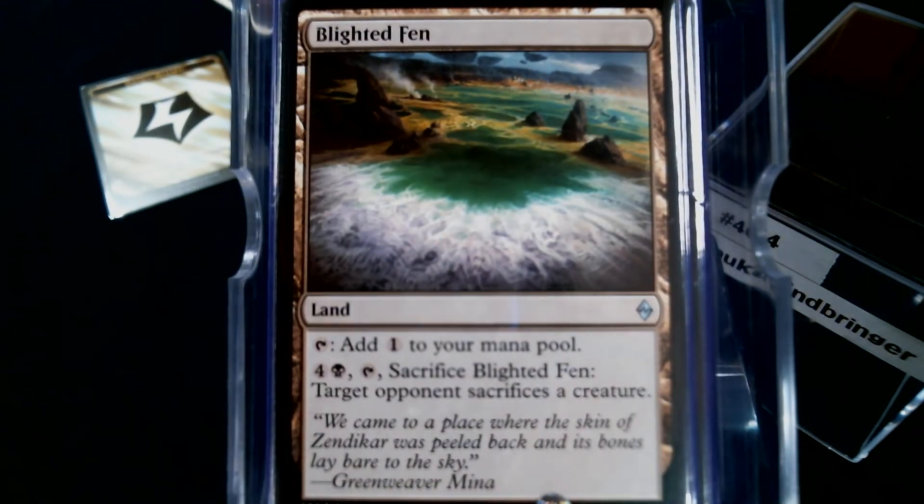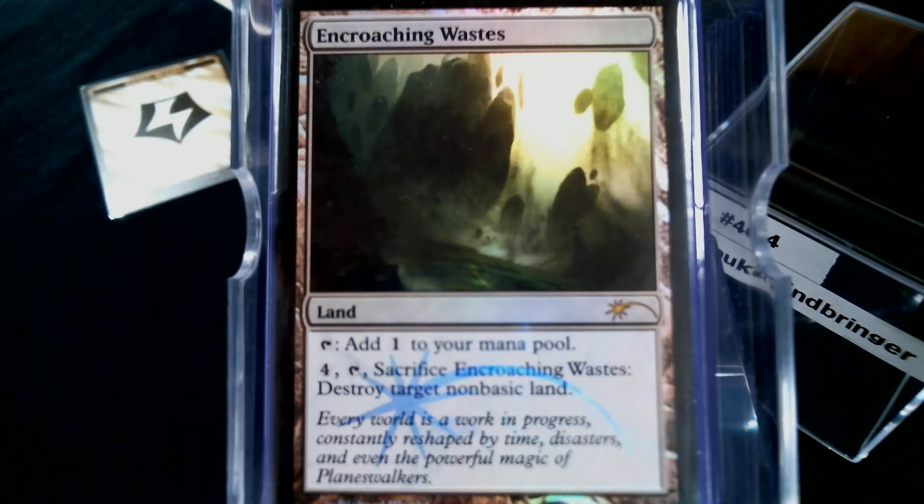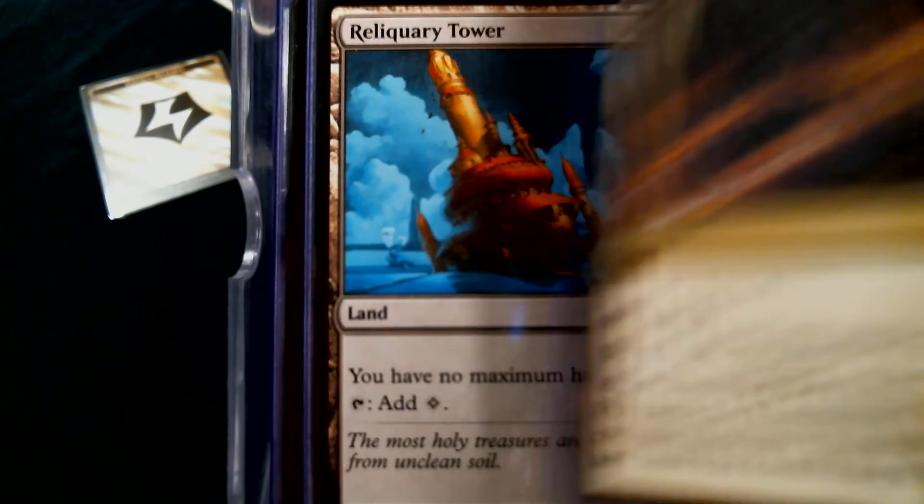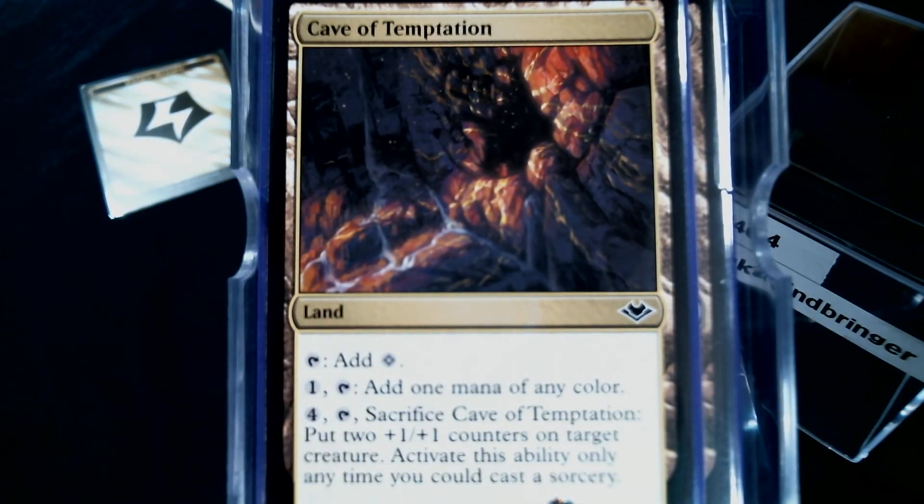Blighted Fen is a land that produces a sacrifice-like ability, our obligatory Snow-Covered Swamp, Encroaching Wastes, and Reliquary Tower — honestly I'm not certain I'll have a problem holding too many cards but I could. Our last land: it doesn't come into play tapped, gives colorless, and we can spend four and sacrifice it to put two counters on Shaku, which is not bad at all.